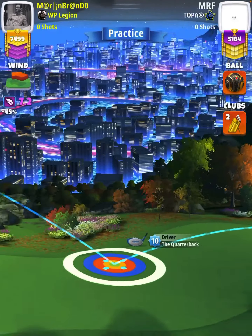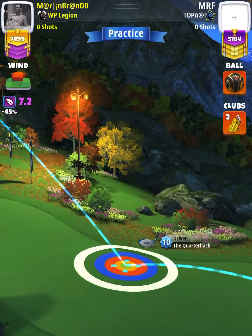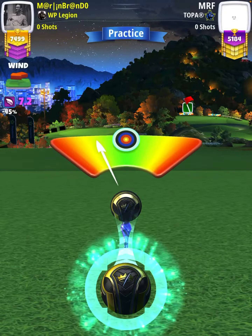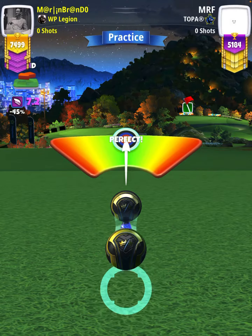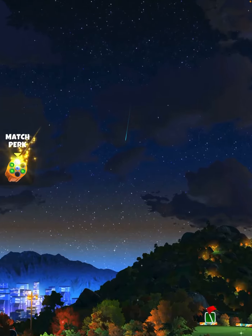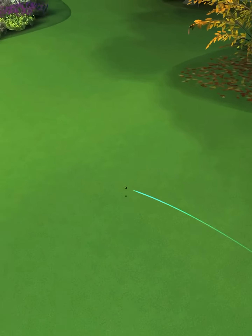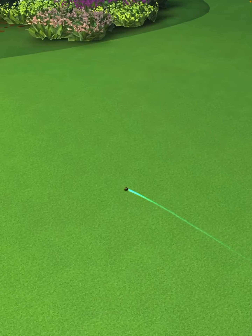Our adjustment is going to be one wind per ring, so I'm going to adjust 7.2 rings. Then we're going to center the ball and hit perfect. The ball is going to bounce down the middle of the fairway and we are going to roll out for a drive distance of 310 yards.